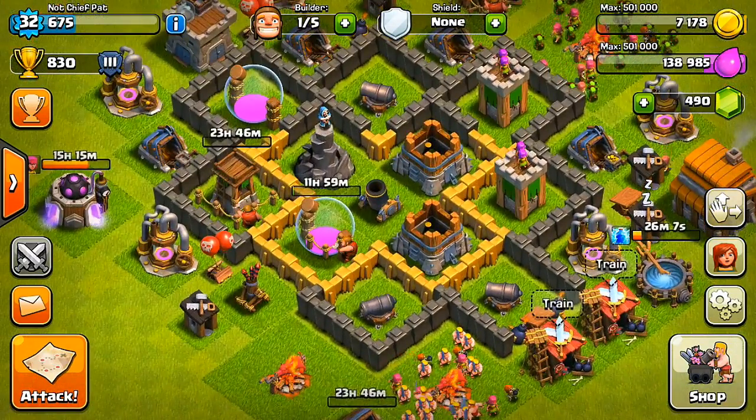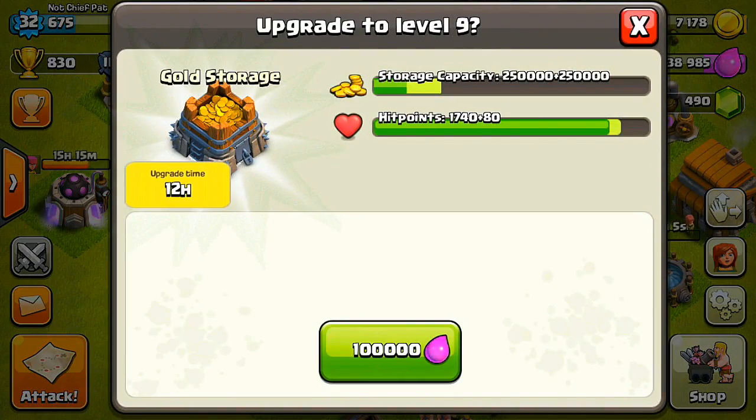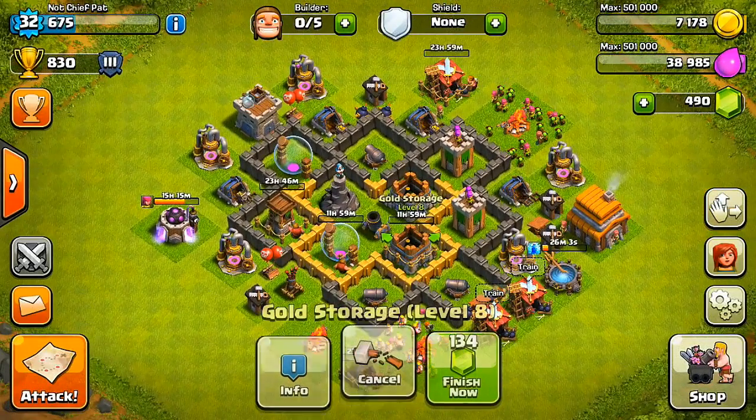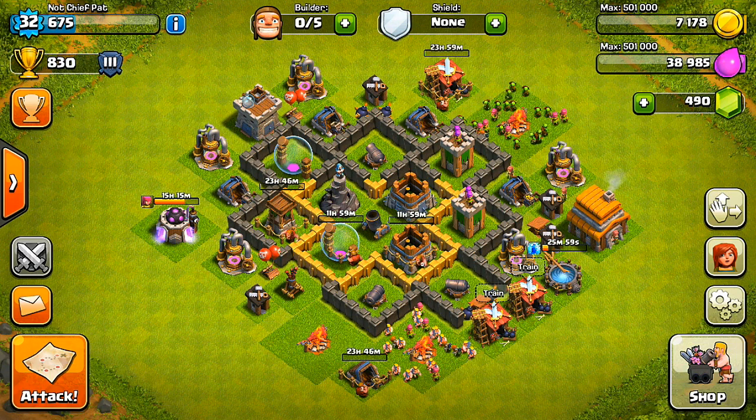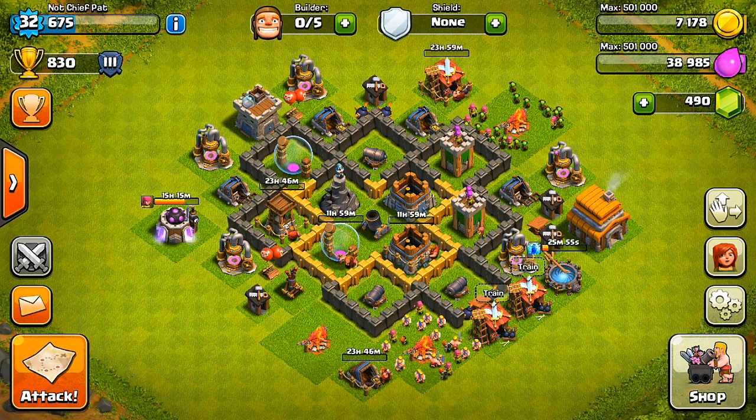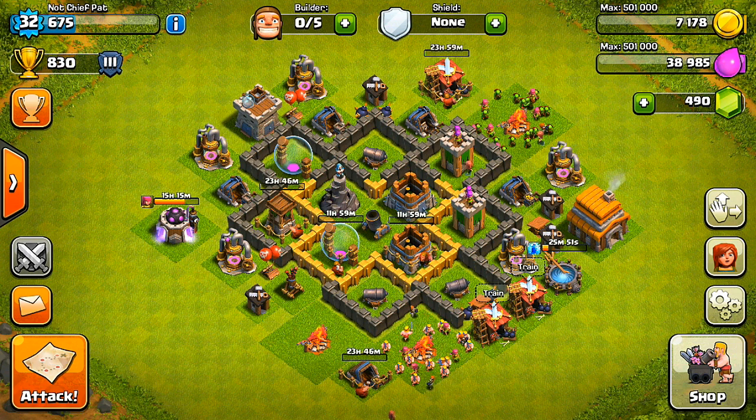Alright guys, that was some pretty solid raiding today. We made sure all five of our builders were doing work, and we only upgraded that one gold mine which was only 28,000 elixir. Definitely some solid raiding today and we'll have to keep it up in the next episode. Alright guys, that's going to wrap it up — hope you guys enjoyed the video and I will see you guys later. Peace!